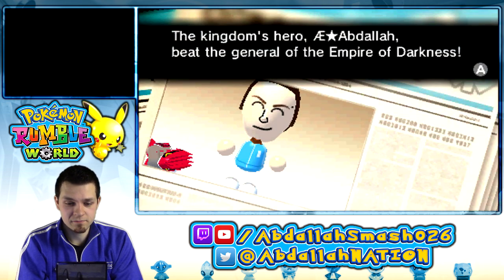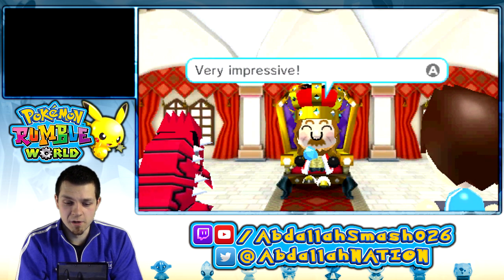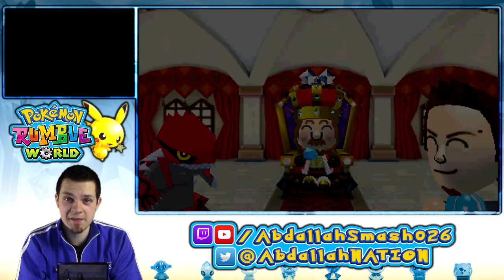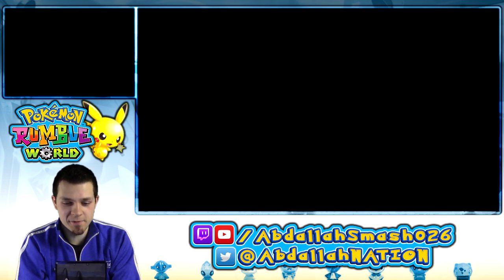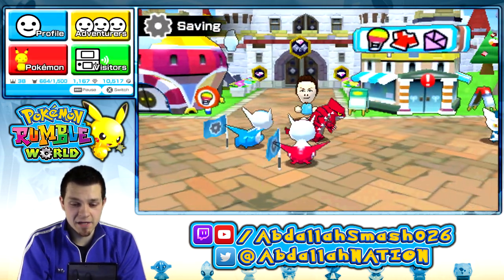Obtained 11 Diamonds — wonderful, we did a good job. The kingdom's hero Abdallah beat the general of the Empire of Darkness — very impressive, the kingdom is very peaceful now. Thanks, Groudon. I got a special stone set — receive them at the shop right now. This means we can get Mega Stones, right?